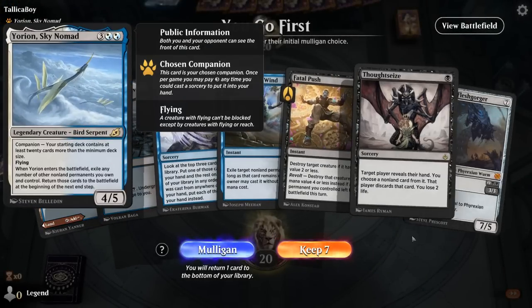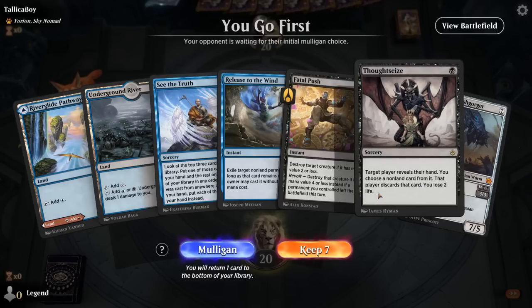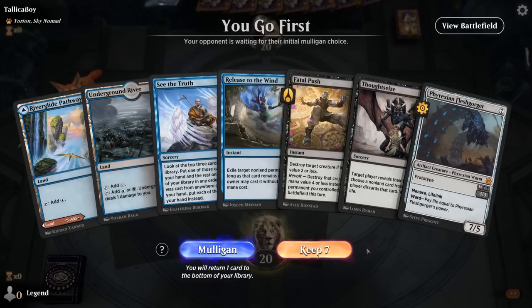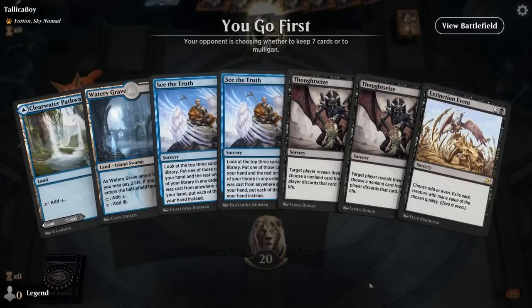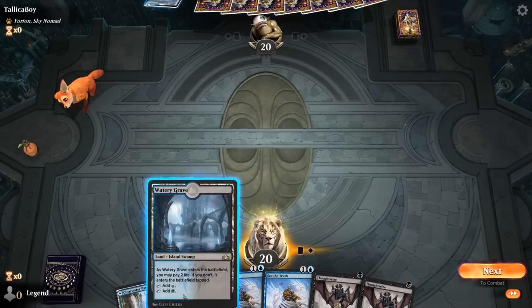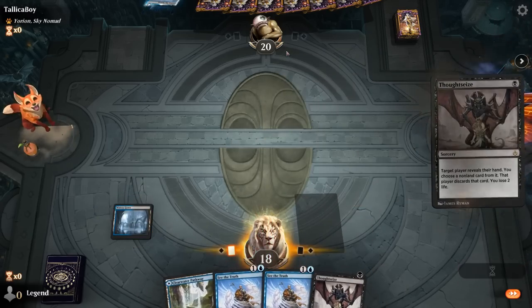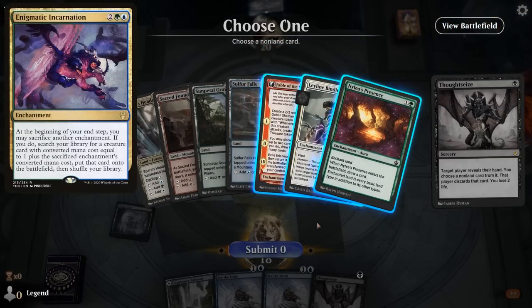Okay, we're on the play, facing a Yorion deck. Releasing Fleshgorger seems a bit slow and probably not going to work out. We're hoping an early Thoughtseize and then maybe See the Truth for Arcane Proxy is good enough — which seems unlikely. So I'll take a Mulligan. This is better. Probably get rid of Extinction Event, just keep hand disruption and See the Truth. We'll play a Thoughtseize turn one — can play another one on turn three. Put it on a five-color Enigmatic Incarnation deck.